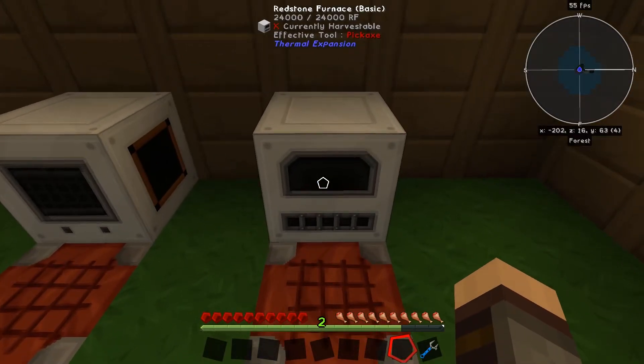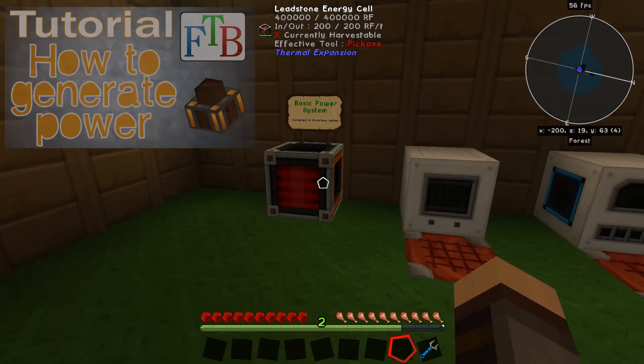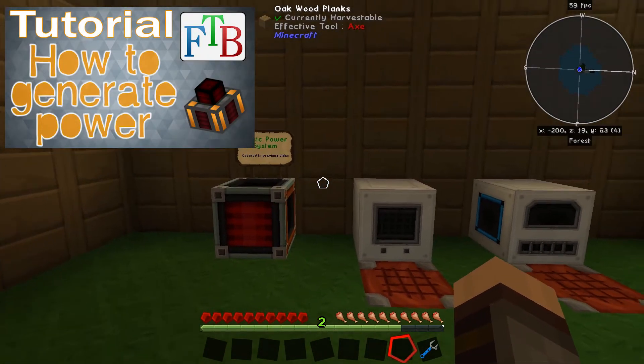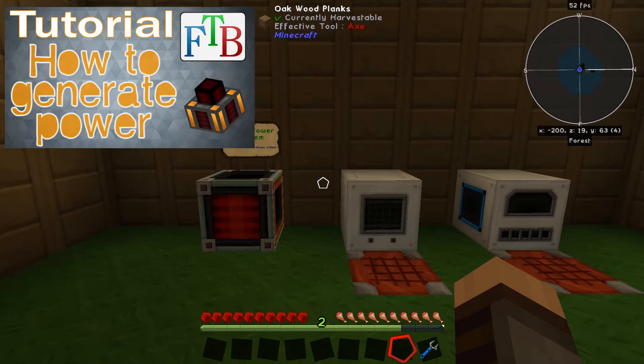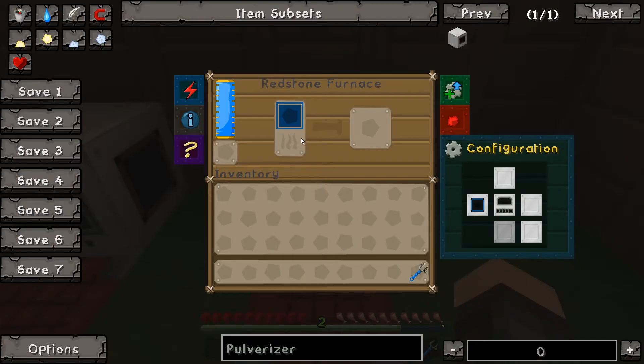It uses the power of Redstone Flux. If you watch my previous power generation video, I go over that in detail — click the annotation in the top left or the link in the description. It smelts ores much faster than a regular furnace and does not use coal.